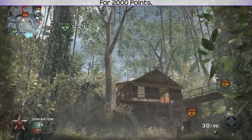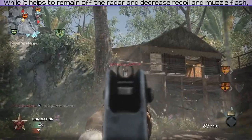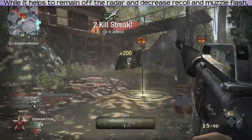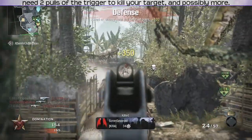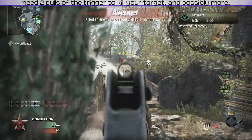For 2000 points, we have the Suppressor. While it helps to remain off the radar and decrease recoil and muzzle flash, the damage decrease over range means you will most likely need two pulls of the trigger to kill your target, and possibly more.